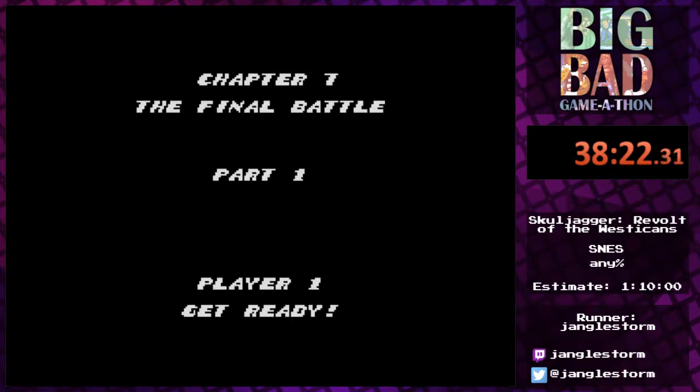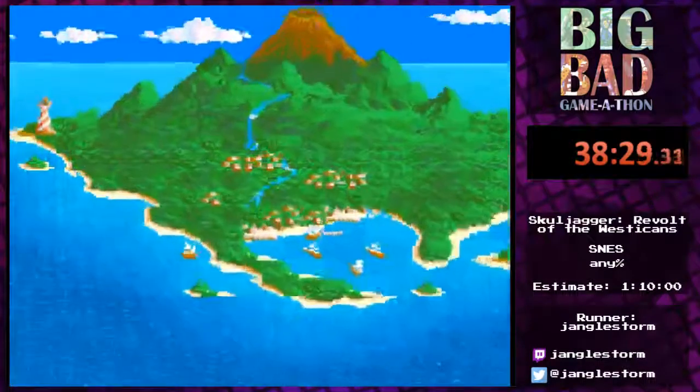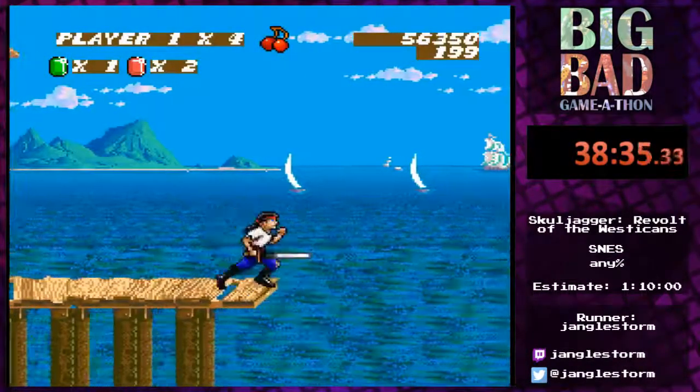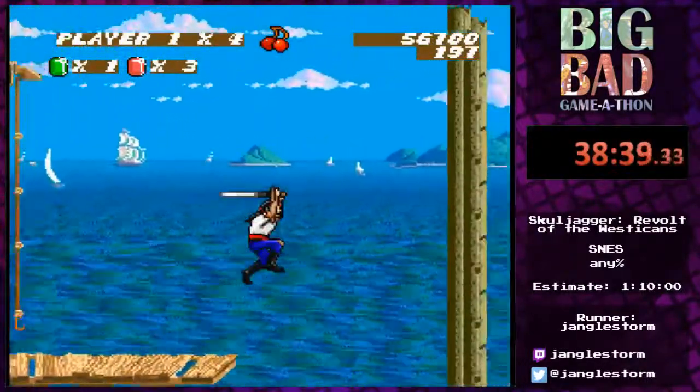It's easy to get underneath and walk under the boss here — and that's how this all works. Which brings us to the final chapter: the final battle.